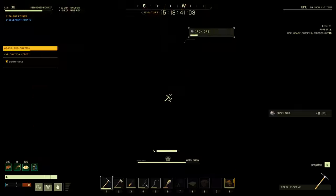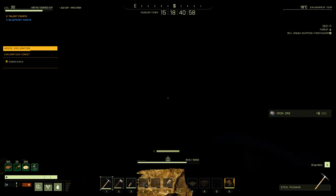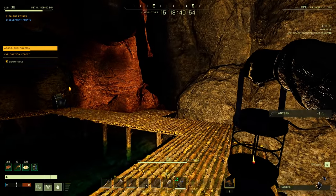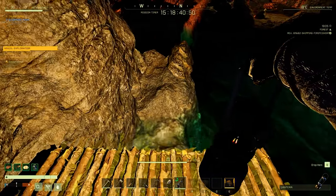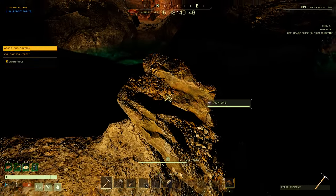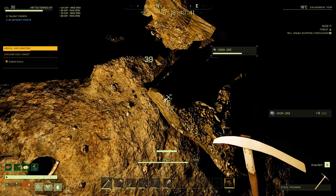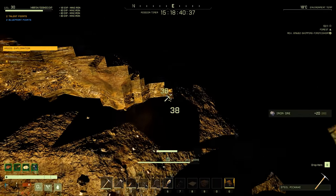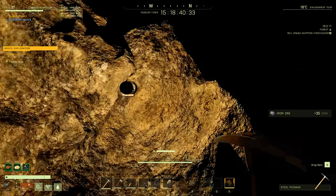It'd be funny if you threw your torch down on this thatch and it caught the whole thatch on fire — that would be funny. Alright, this is starting to really annoy me — it was kind of glitching out in there. We got all that ore, more right here — we need this now. I forgot about the steel for making all this stuff — a lot of those things need a ton of steel, and that's where the coal comes in and all your extra iron.